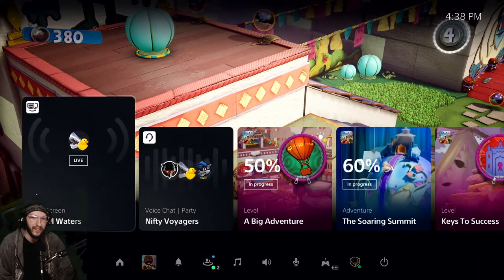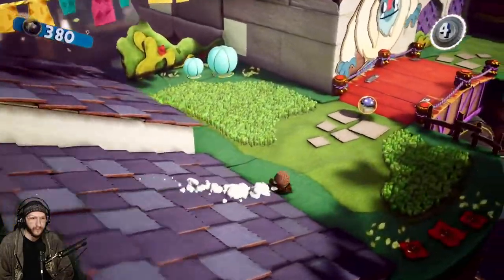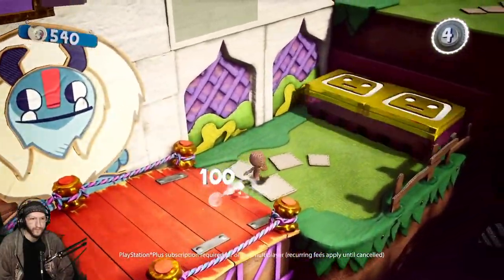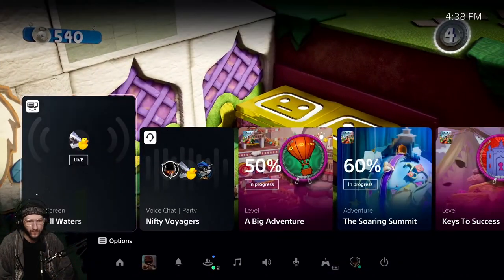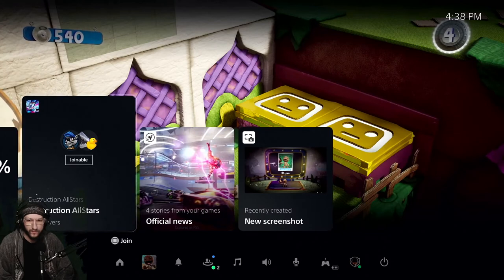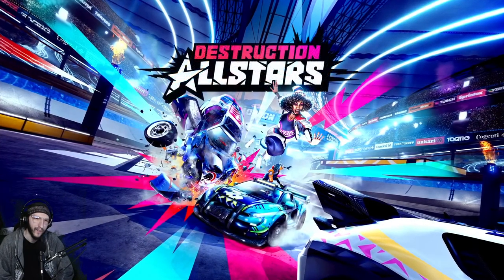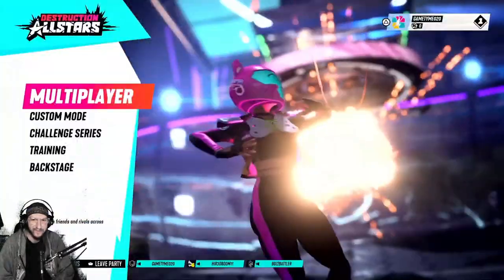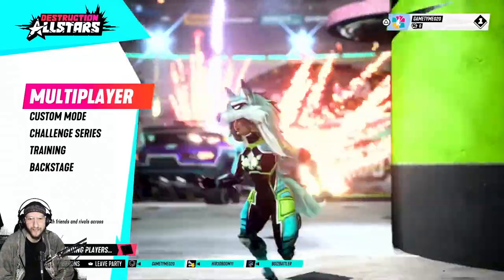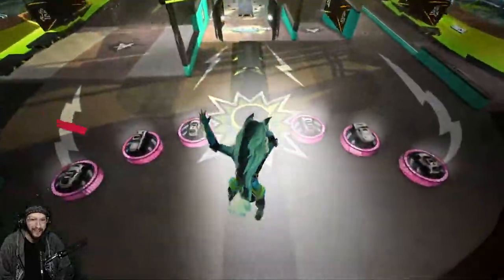Let's review so far: we've seen Activities, in-game help, and friend chat. Now let's look at online multiplayer. Some friends are online, so it's time to say goodbye to Sackboy and spin up a match of Destruction AllStars. A friend in the party has already started a match and we can join from the game hub. Destruction AllStars quickly starts thanks to the PS5 — the load screens, or lack thereof, are impressive. And just like that, we're in.